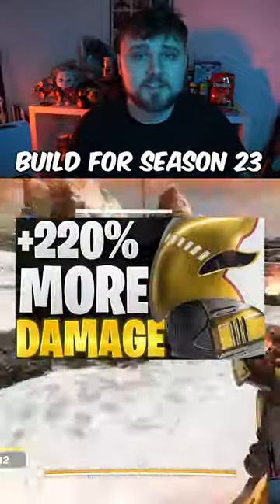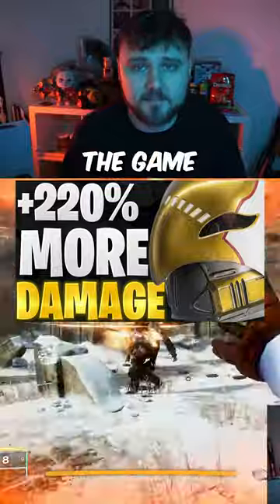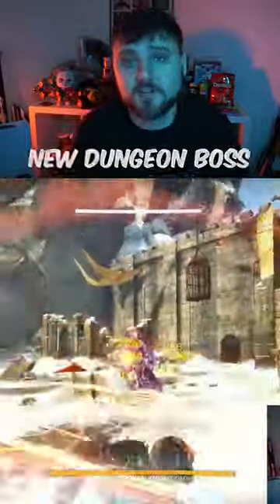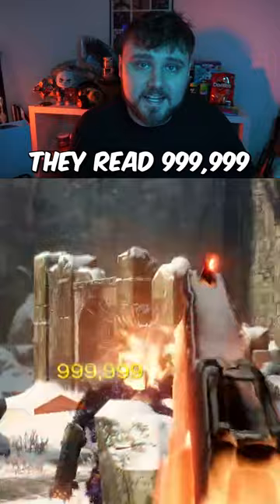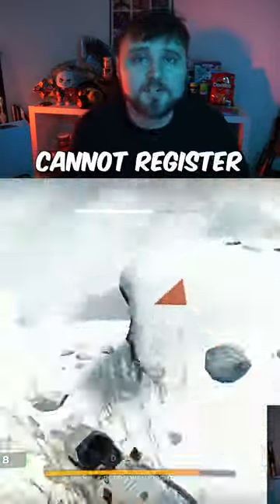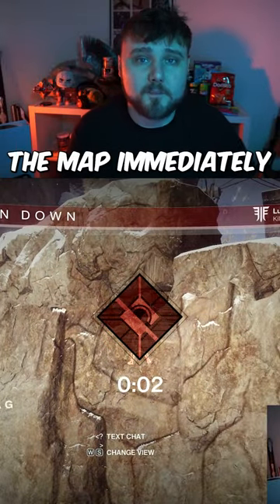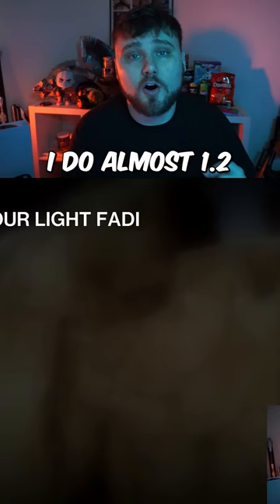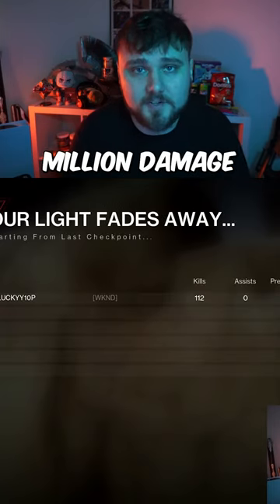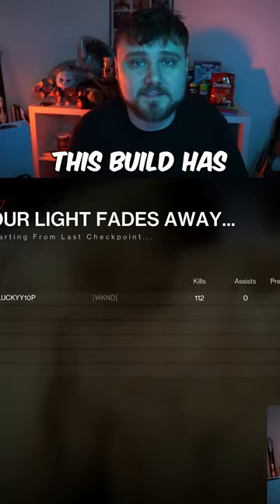Bungie buffed this build for Season 23 and made it so powerful that it literally breaks the game. Just look at the damage numbers on the new dungeon boss — they read 999999, because the game cannot register over a million damage instantaneously. But when I jump off the map immediately after doing this, I do almost 1.2 million damage, and that's not even the maximum potential this build has.